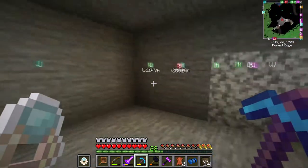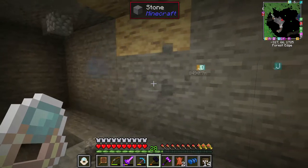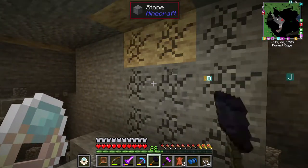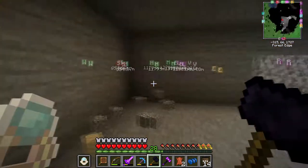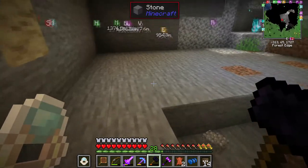How big do we want to go with this? Bigger. The dragon's probably going to be pretty big. As long as we don't come out the other side of the actual cave, that should be fine. We've got an opening here but I can fill that out — put some dirt over here.